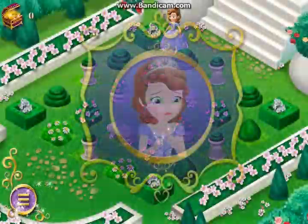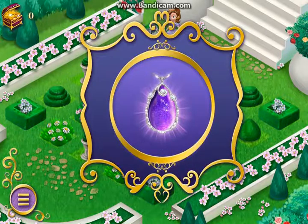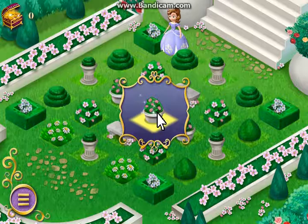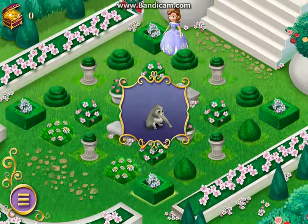Someone has taken my amulet. Without it, I can't talk to my closest friends — Robin, Mia, and Clover. Will you help me find it? Click on a hiding place to see if there's a clue. If you don't find something, don't worry — try another hiding place. There are plenty for us to search. Clover will try to help us, but I can't talk to him without my amulet. Maybe he can point to where he wants us to go.